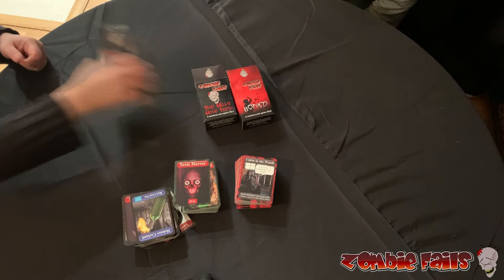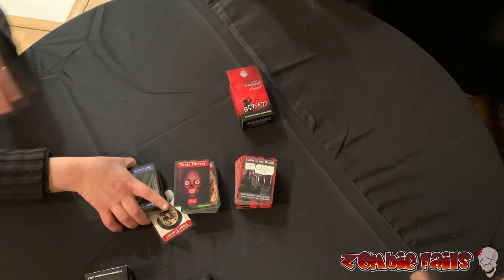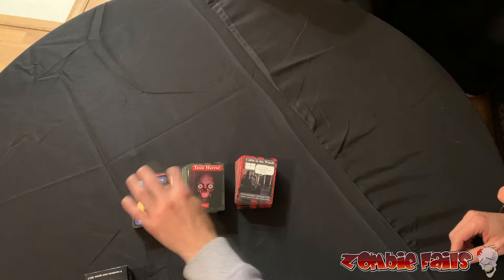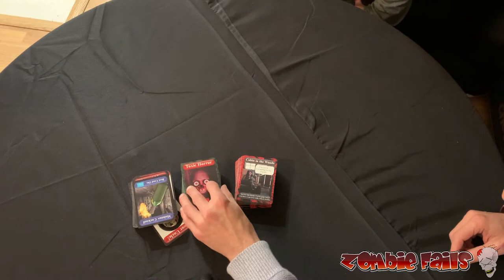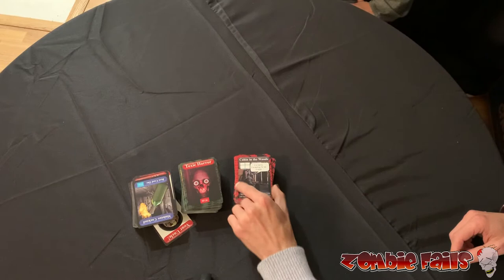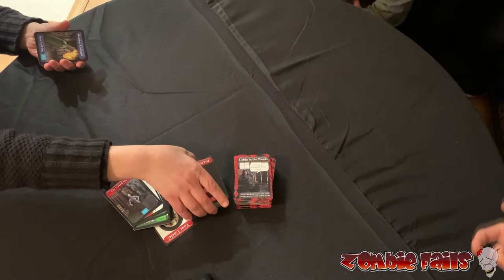We're going to mix all these together now. You can buy all these games at zombiefails.com. Now we need to shuffle. You might want to explain the borders — they're easy to separate. So these three different decks, we've made different borders on each one. This one is basically a black border with a bit of little red speckles. Zombie Fails: The Hills Have Teeth has a green border, and Zombie Fails Bone has a red border.